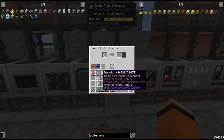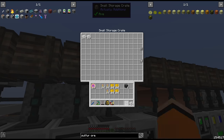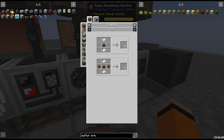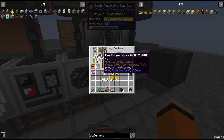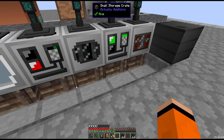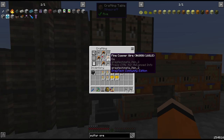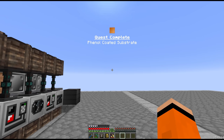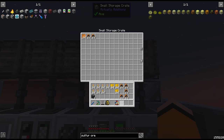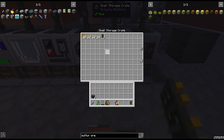We'll put tin through the fluid extractor — let's do four stacks. We'll also need a few more stacks of resistors, which at this point we can make in the assembling machine 12 at a time with just some copper wire and coal dust. Actually maybe that's too many — let's just do half. I've also been working on batching up more LV electric motors, and I think we've got enough for a full stack. That is satisfying. Alright — enough for two stacks of the second tier 1 circuits and it looks like it'll be pretty quick as well.